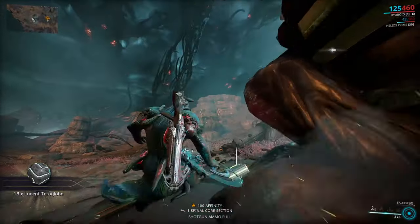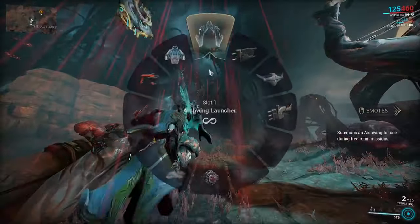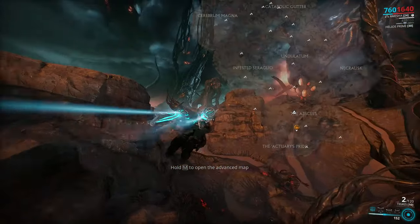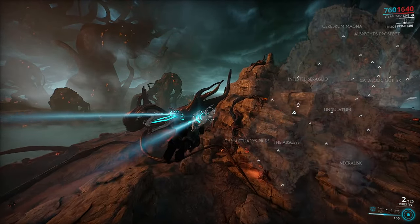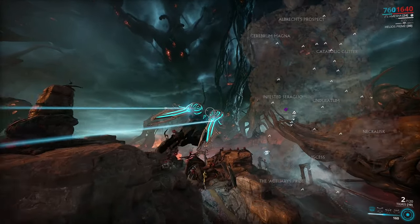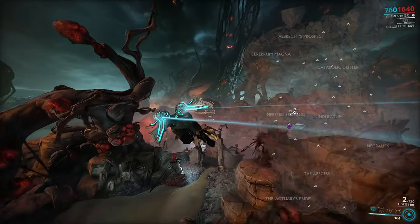Each of these obelisks has a different image associated with them, and with that they have a different effect that goes off when you attack it with your operator. I'll go over each effect, each symbol, and what you actually have to do to acquire the extra resources, because some of them are not the same.